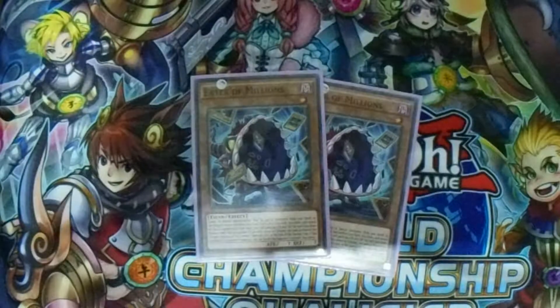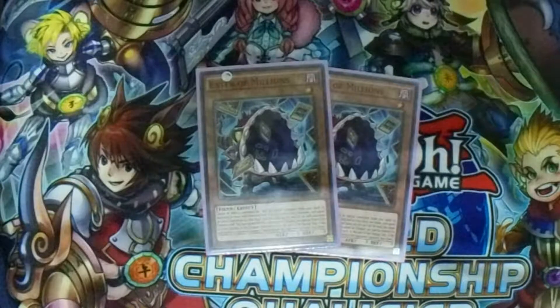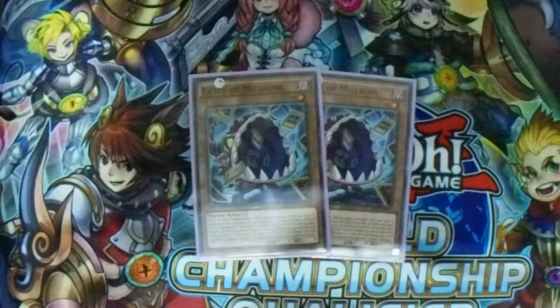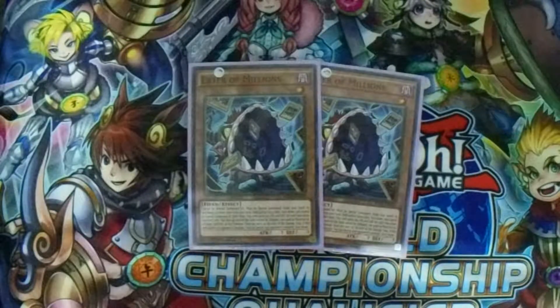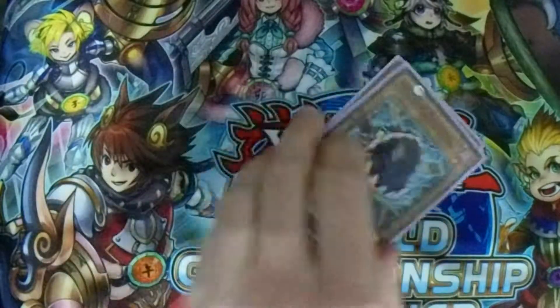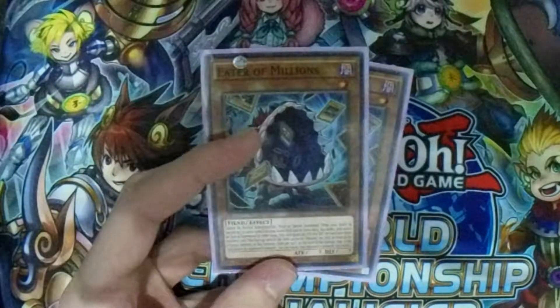Double Eater of Millions, just to get rid of problematic cards. It's actually searchable by Chaos Zone — if your Chaos Zone has one or more counters on it and gets destroyed, you can search Eater of Millions, which is not that bad. But three is just too much. I don't like banishing that much from the Extra Deck because you actually need your Extra Deck here.